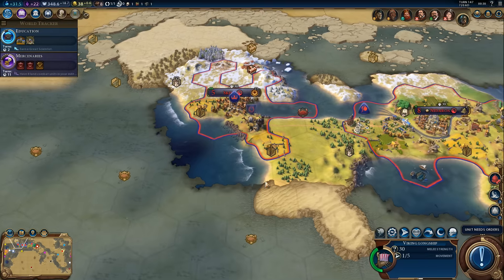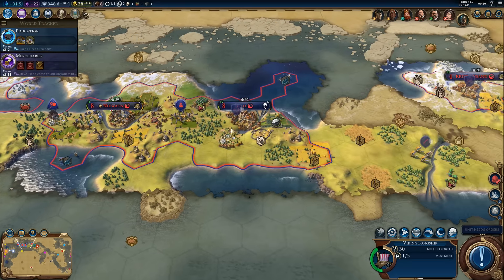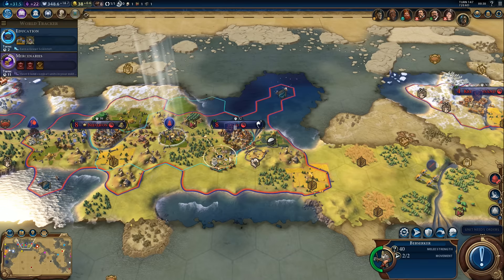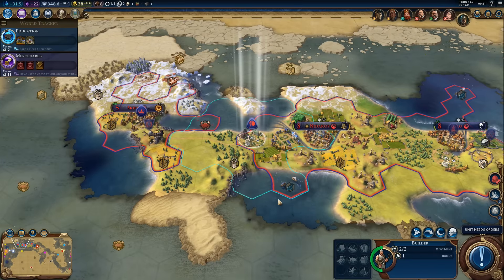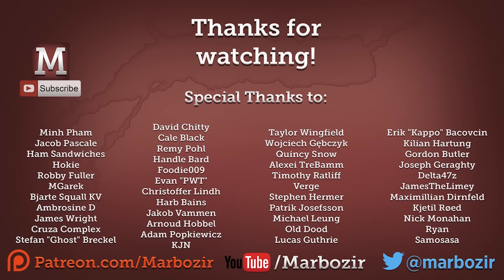It will take a while, but I'll probably boost it with a trade route. Speaking of trade routes, we should think about a commercial hub — maybe after the water mill. I'd like to get at least one more Berserker if possible. That's the plan. Anyway, it's time to make a cut — I'll continue in the next episode, thanks for watching and I'll see you next time!